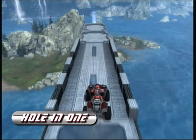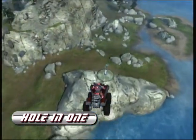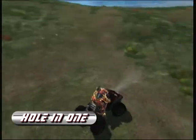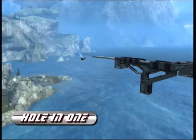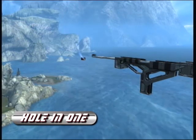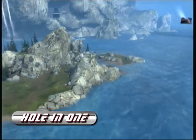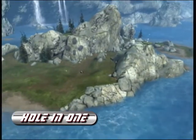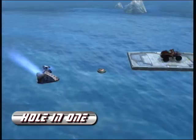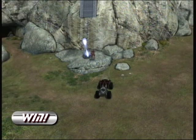Here's the one called Hole-in-One. You have to run out on the strip, land on the gravity launcher, and then land in the golf hole. And then you go into the teleporter to go to the next part — watch out for that mine, by the way.